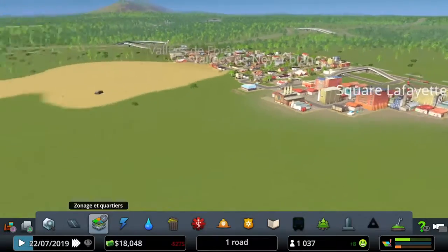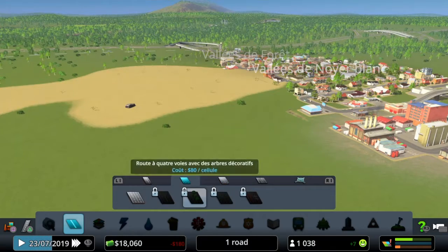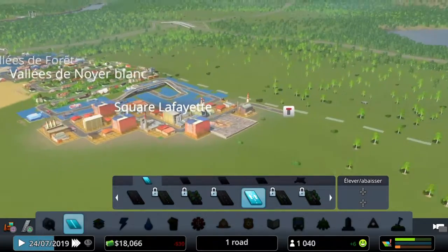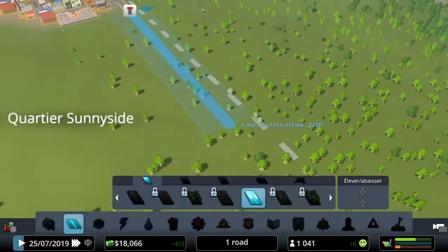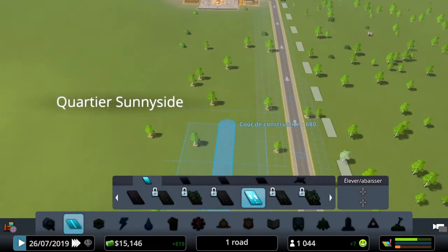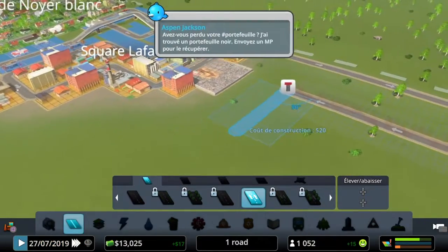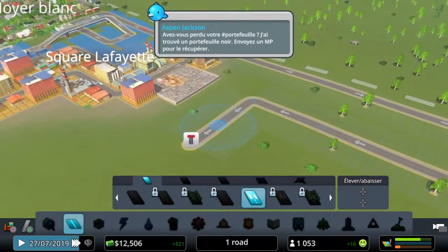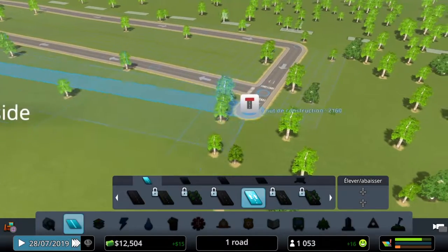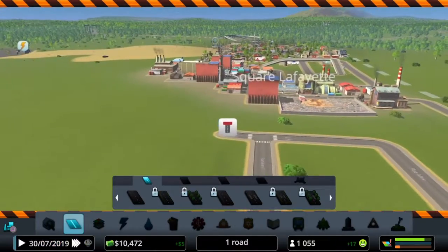So we have some high residential demand, so we're gonna fix that. We don't actually need a big road right now, so we're gonna build a little residential area for people to chill. Nice — we'll have a nice area, people are gonna like it. It's gonna be nice — just a quiet, large area.